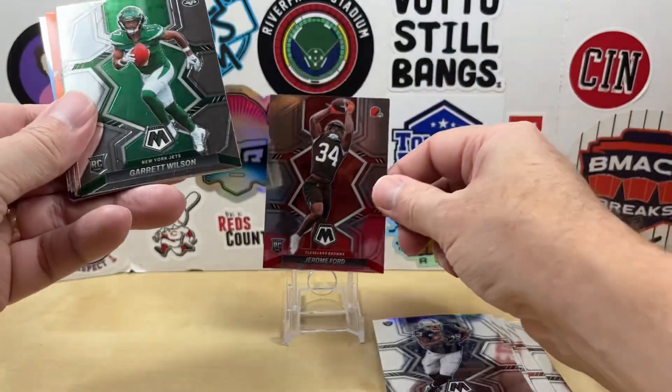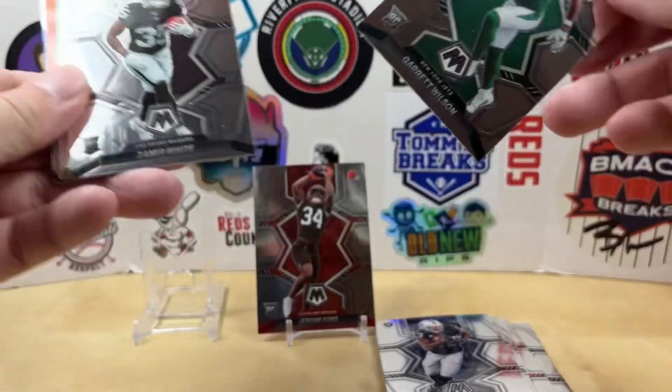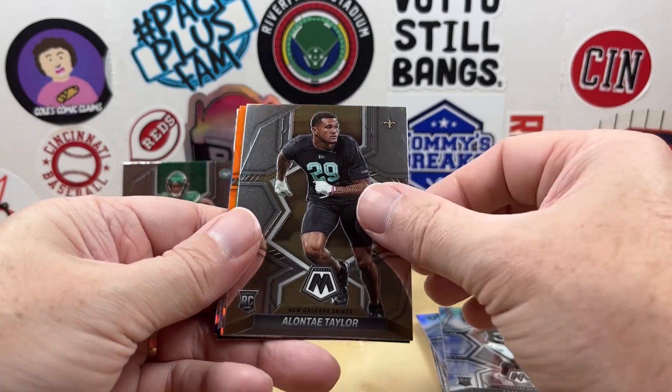A Jerome Ford Rookie, followed by a Garrett Wilson Rookie — so nice pull there. Zamir White Rookie, Elante Taylor.